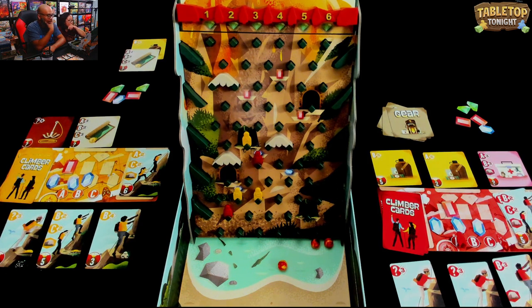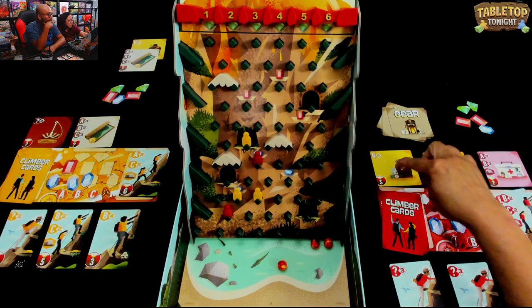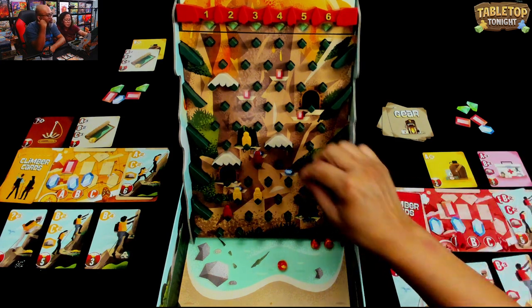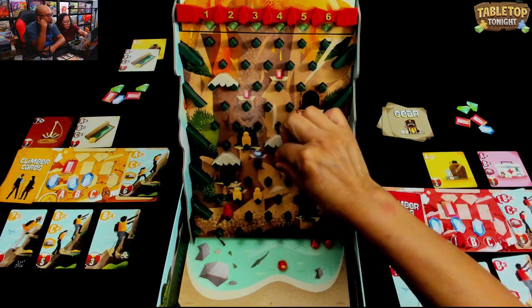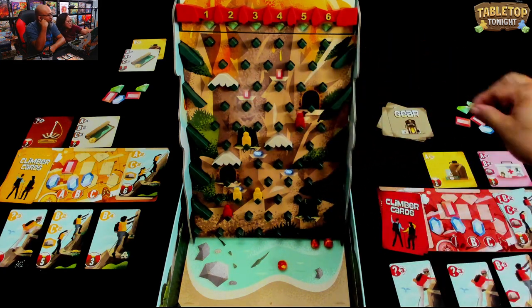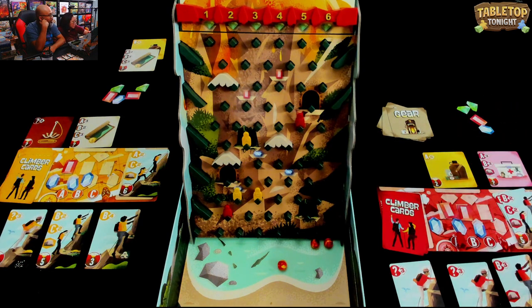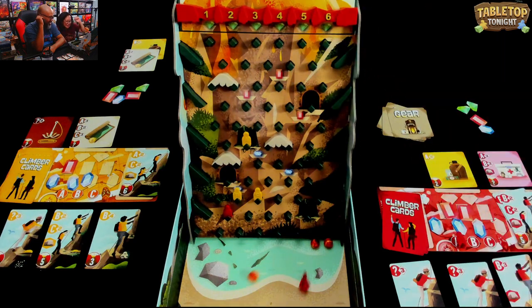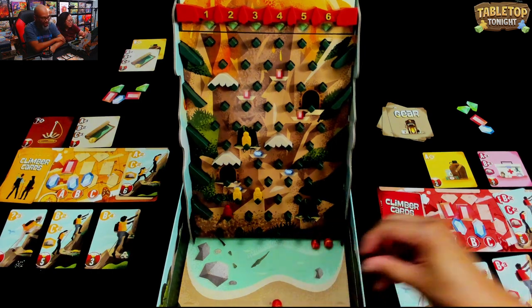My B climber is gonna move six spaces - discard that after you're done. One, two, three - actually I'm just gonna move five, so I can get this red gem! Then Oh No Volcano! That's all right - I got my gem, and I get a gear card. Discard that one - it's out of the game.